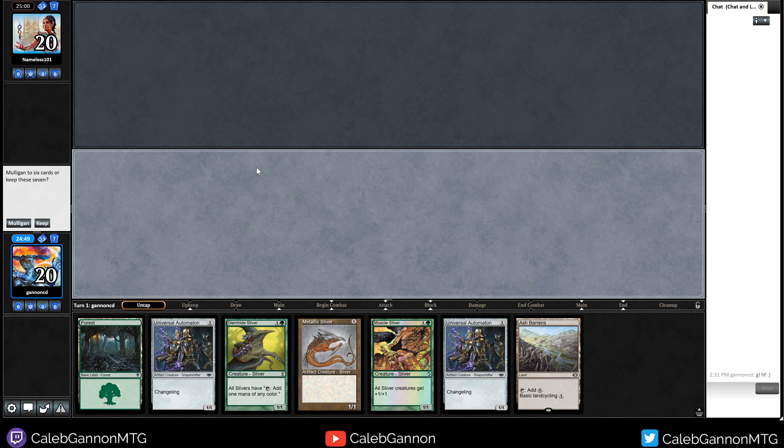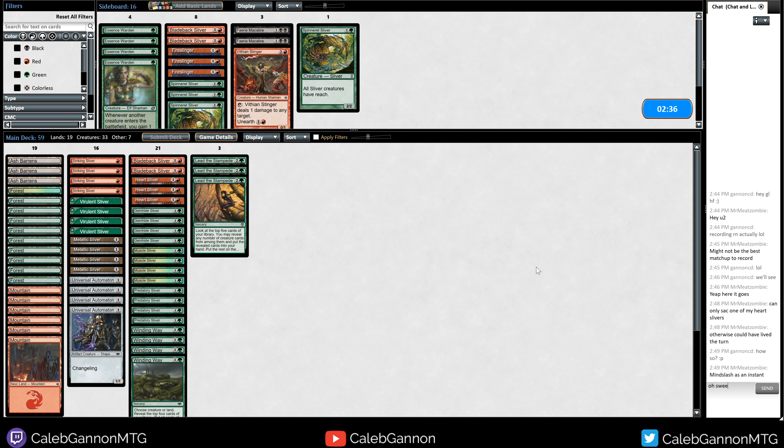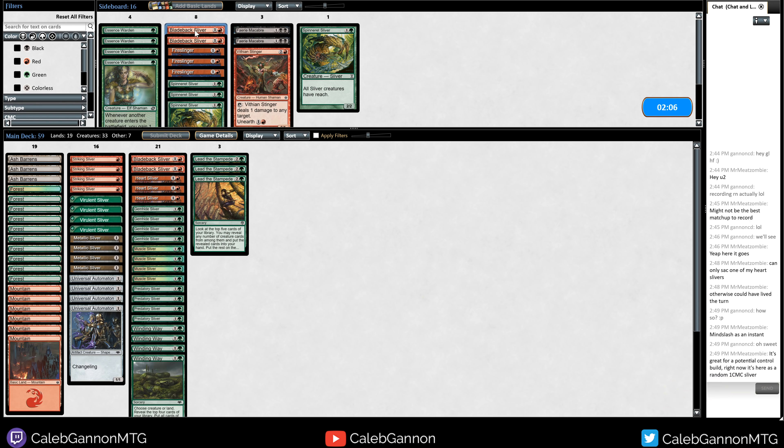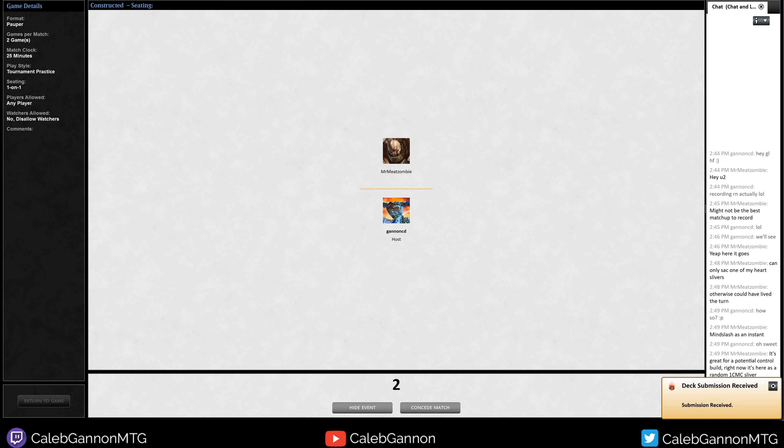I can only sacrifice one of my Heart Slivers. How could the opponent have lived? That would have been impressive. Against other slivers in sideboarding — Spinneret Sliver seems pretty bad. This feels like a fire slinger matchup. If they don't have ways to pump their slivers we can catch them. This also could be an Essence Warden matchup — just bringing some Bladeback Slivers and going deep. I like that. I'm here for the ride.